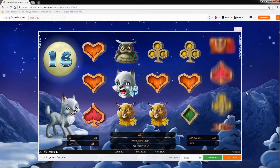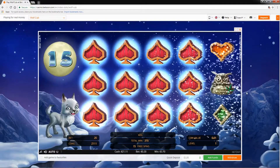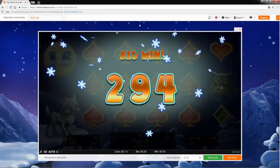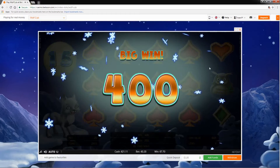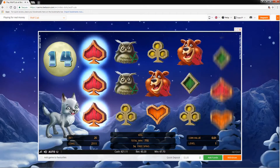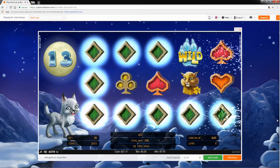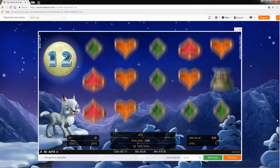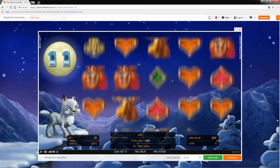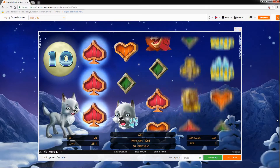Wild symbols themselves will not expand to cover the reels. You can see the potential here — these are just low paying symbols, but if those were higher paying symbols and if we had something on the fifth reel as well, that could have been massive.